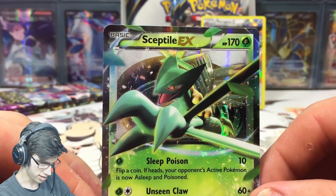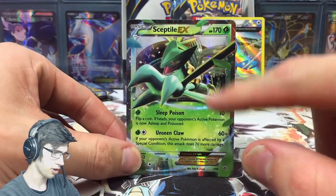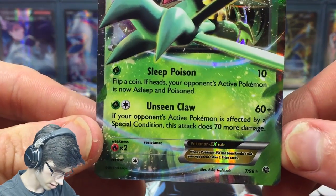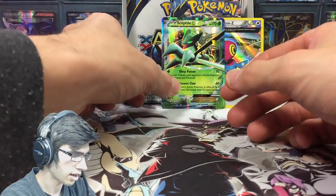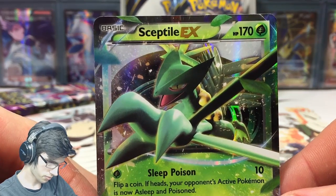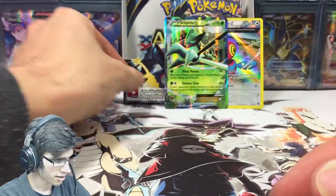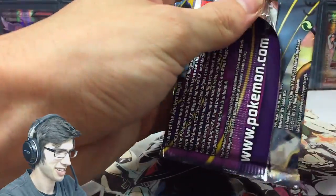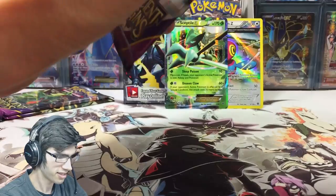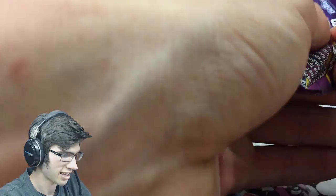We got Sceptile EX — that's the first time I've seen him! He's got Sleep, Poison, and Unseen Claw. I love how the claw is almost diving out of the card, like it's grabbing you — that's sweet. I actually needed that one for my set too, so that's another good thing. This box is really bringing up the positivity!